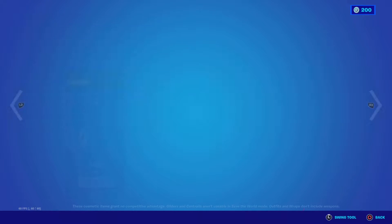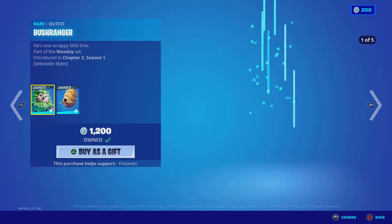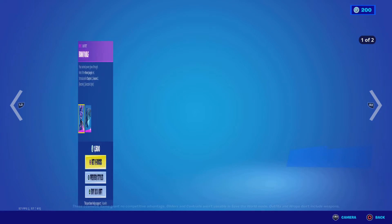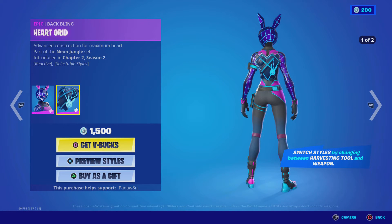We got the Freezy Friends — pretty cool — and the Bush Ranger with the Buzzy Back back bling and the Honey Haters. Then we got the Bunny Bolt with the Heart Grid back bling.